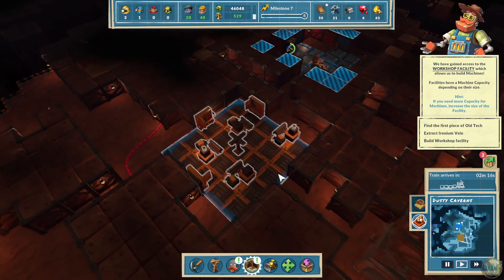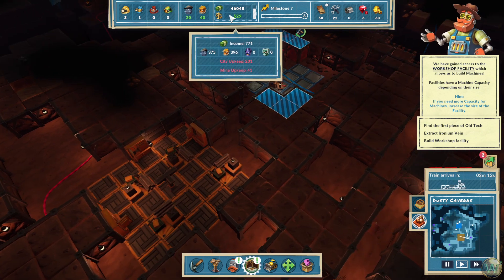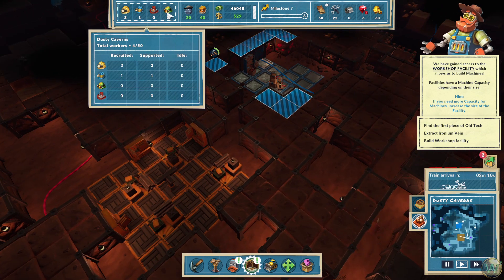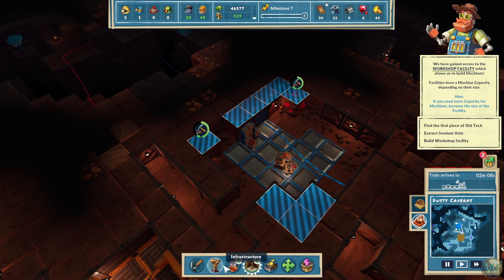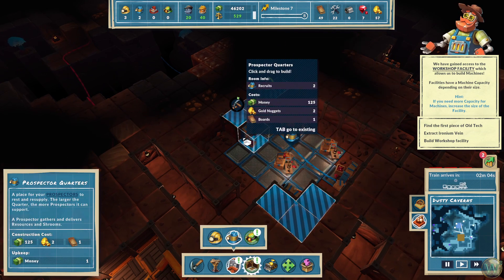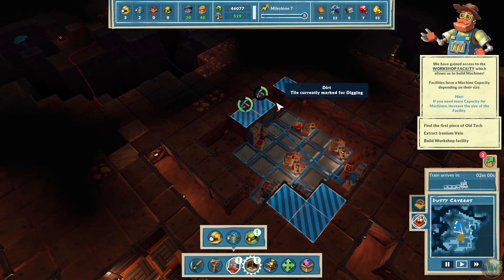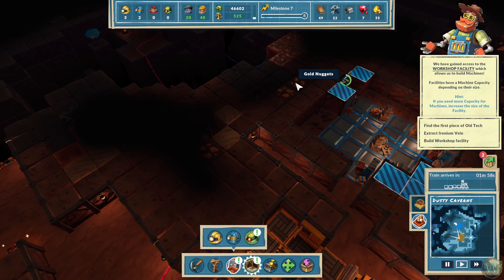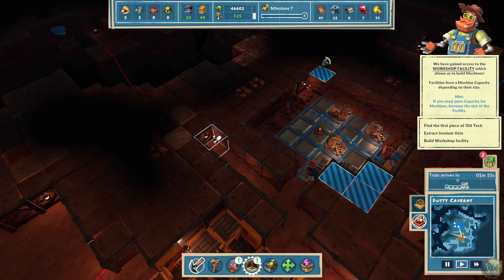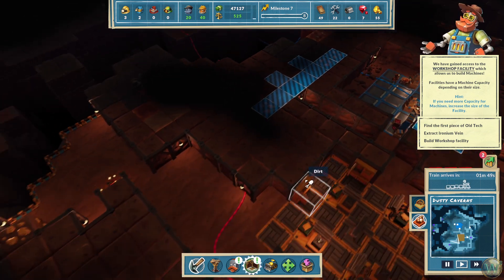The workshop — we could potentially expand this a little bit more. I don't know if we need to or not. Let's go a little bit bigger. That gets our second prospector, which is good. We could also work our way back in here to pick out some of this other miscellaneous stuff.